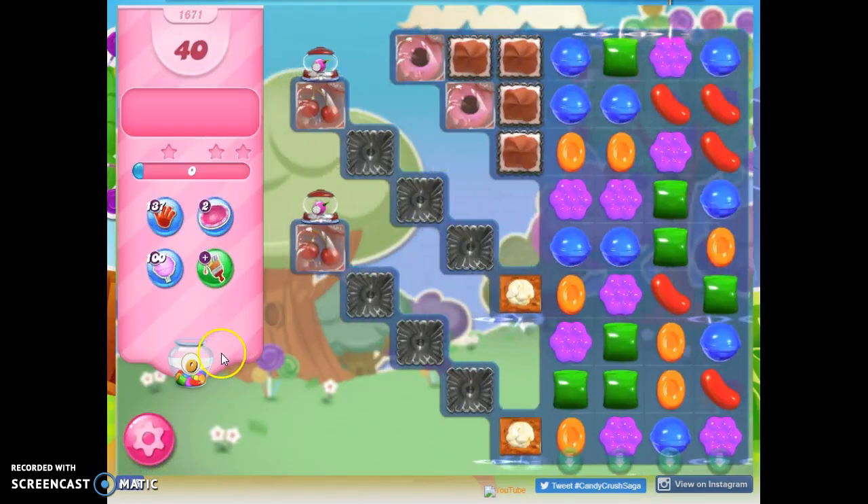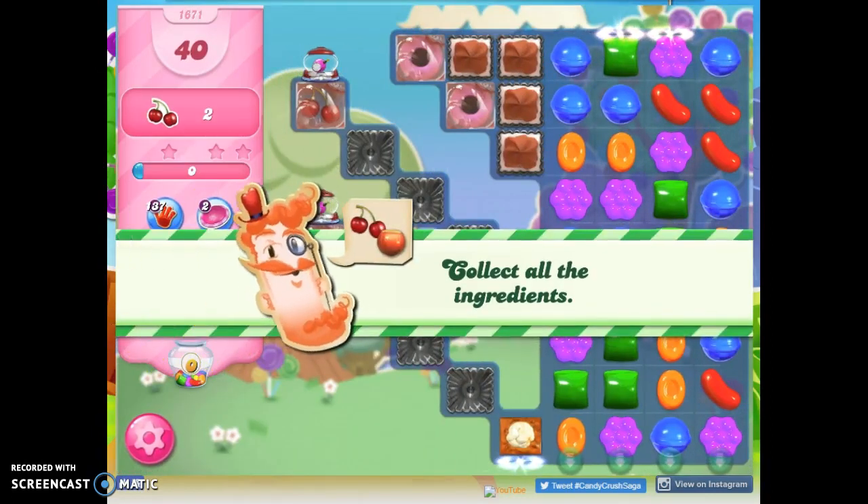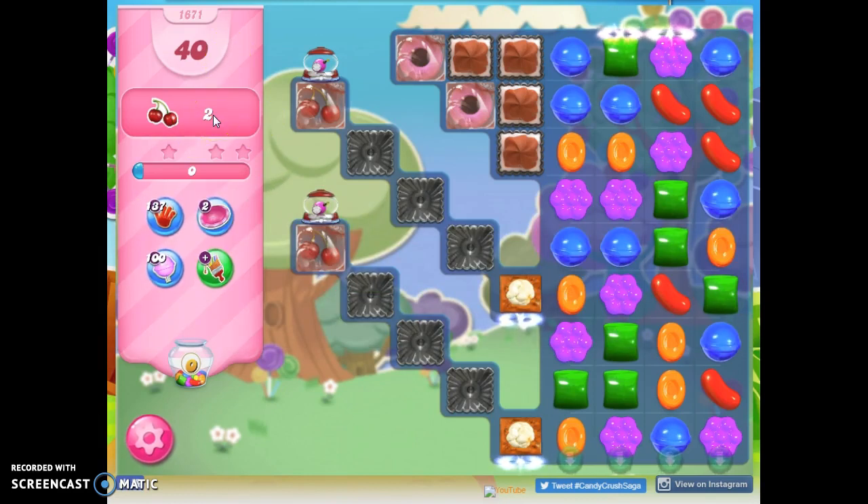Hi friends, this is Suzy, your Candy Crush guru, here to help you solve the puzzle of level 1671, where we have 40 moves to collect two ingredients.